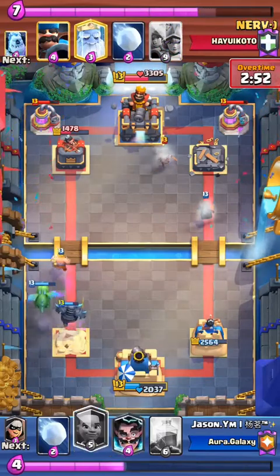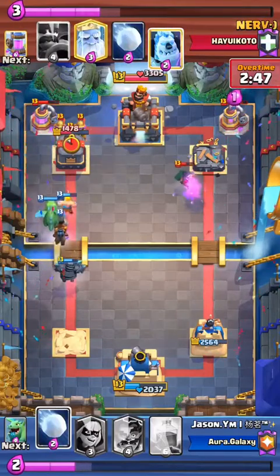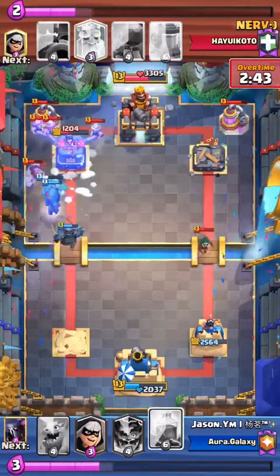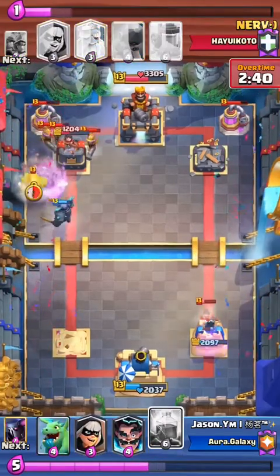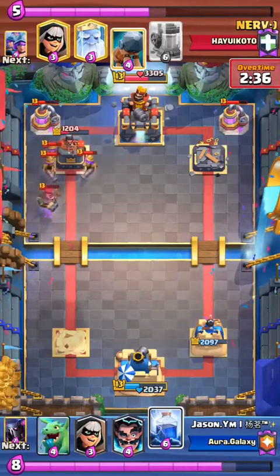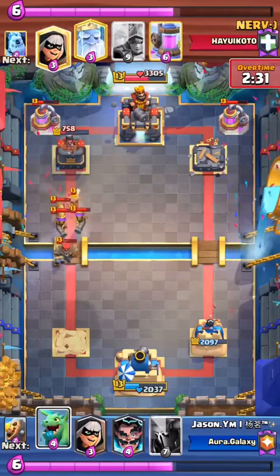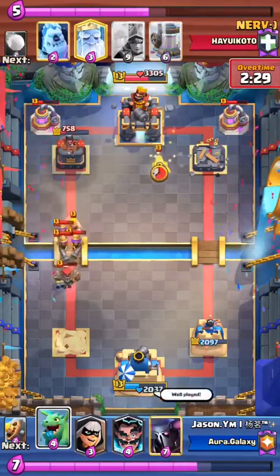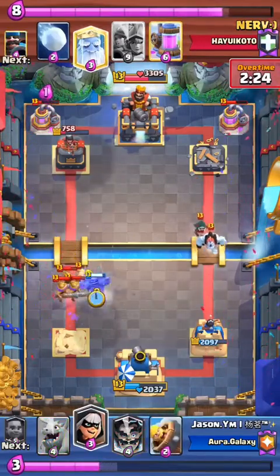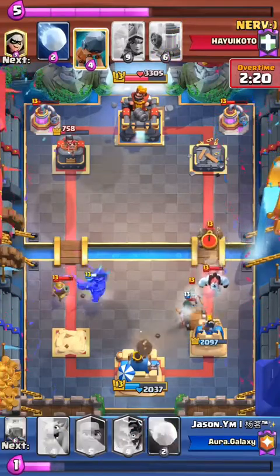It's either now or never. Nerve's gonna have quite the push here — he plays the 3M all on one side and gets snowballed. Jason's probably going for the lightning play to take out those three musketeers. But wait for it — Nerve plays the battle ram at the exact time he needed to in order to lightning block. So the lightning hit the tower, the battle ram, and then killed one of the barbarians. The 3M is still alive and well, but the P.E.K.K.A. is able to counter it.